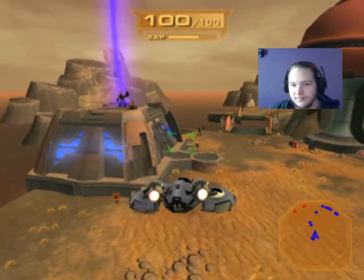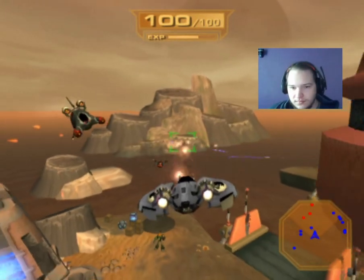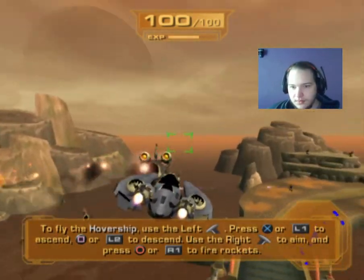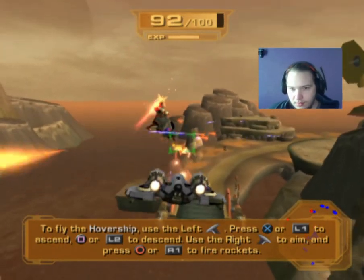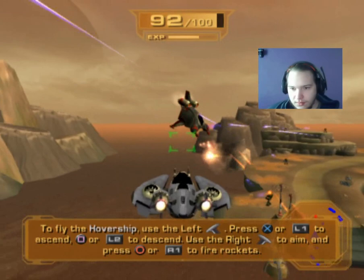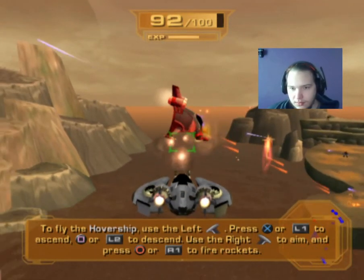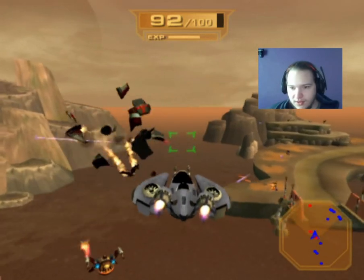We need air support. Get to the hover ship. Blast those drop ships out of the sky. Fly the hover ship — use the left analog stick, press X or L1 to ascend, Square or L2 to descend, use the right analog stick to aim, and press Circle or R1 to fire rockets. Take care of the sausage, Sarge.